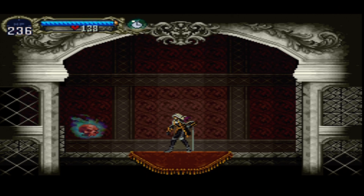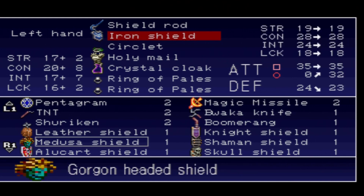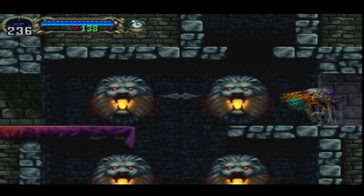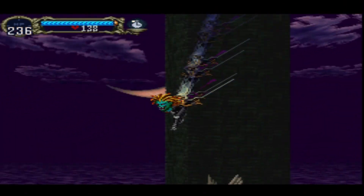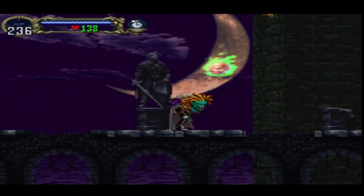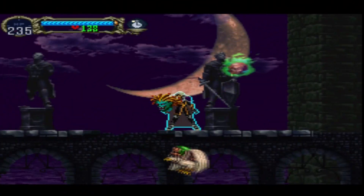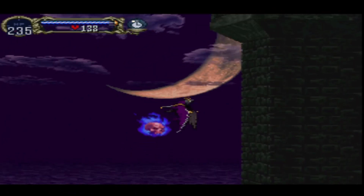Welcome back everybody to Let's Play Castlevania: Symphony of the Night. I am your host Alexander Frost and this is episode 12. Between episodes I took advantage of having the Alucart equipment and the Ring of Arcana and managed to get the skull shield and the medusa shield. The medusa shield is one of the few shields in the game that has a magic attack when you use the shield rod, and it actually protects you from being turned into stone.